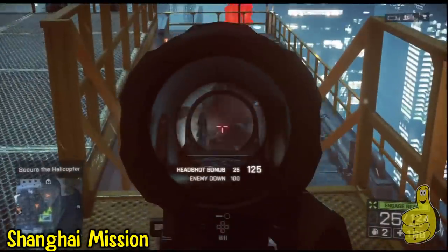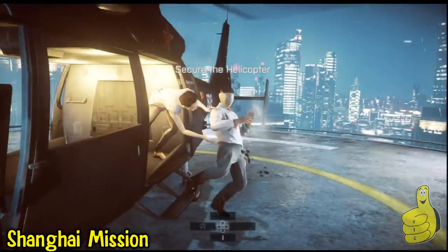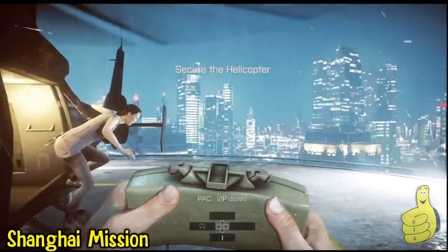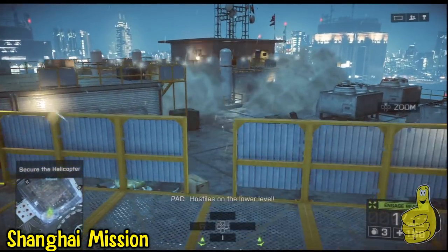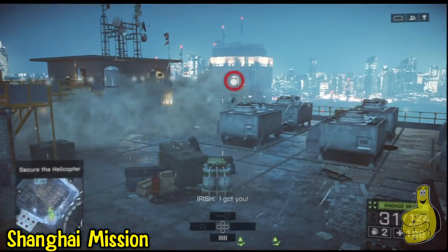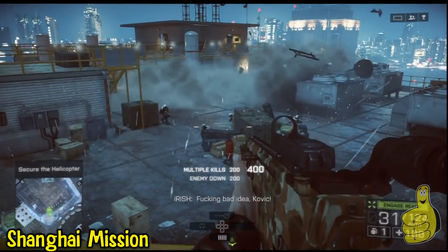Now that you get this helicopter scene, there's gonna be a big wave of guys coming through the bottom, which is another great opportunity for multi-kills. Also there is a weapon crate up there, so if you run low on grenades go ahead and restock. As you can see they're just kind of grouping up like a bunch of idiots.